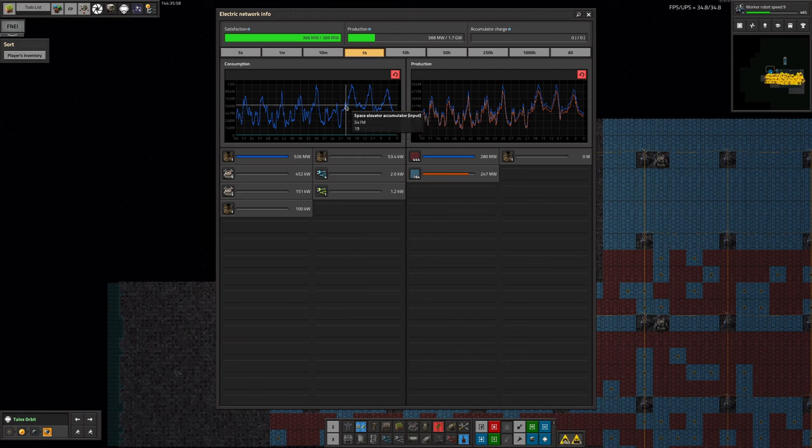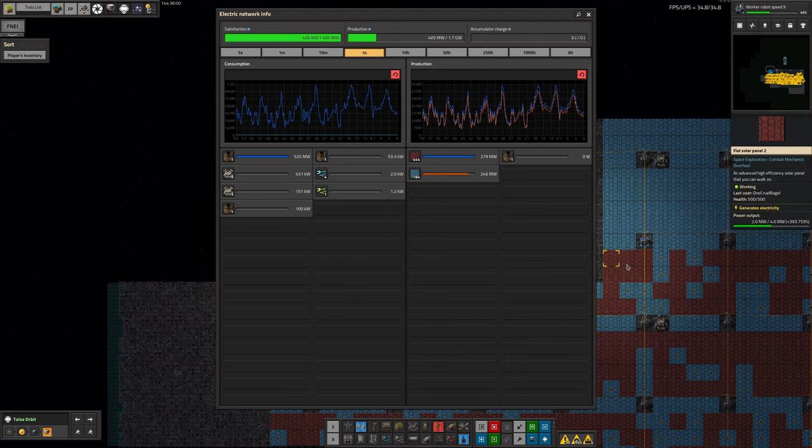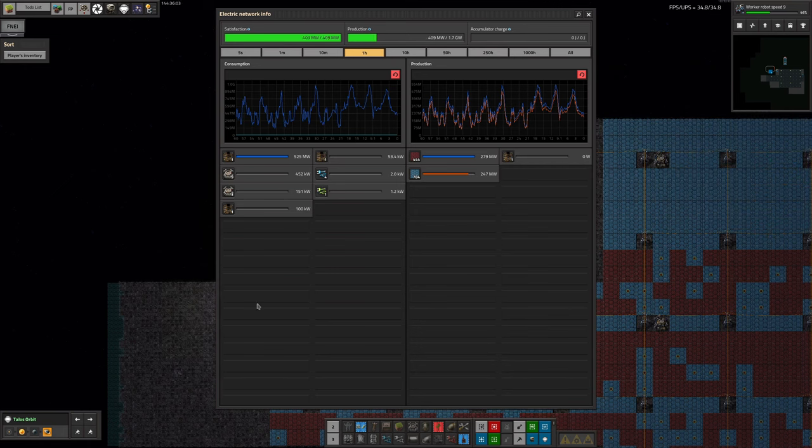In theory, I should probably pull up all of those solar panels and bring them up into space — probably in a space train — and deploy them up here because they'll generate several times as much power. But at the moment I haven't bothered with that because things are working. We've got almost twice the amount of power being generated up here than we're using, so things are basically okay.